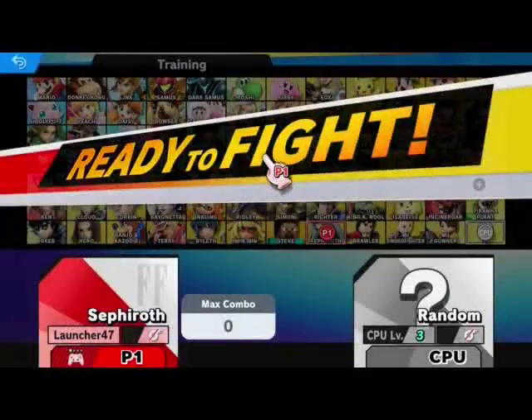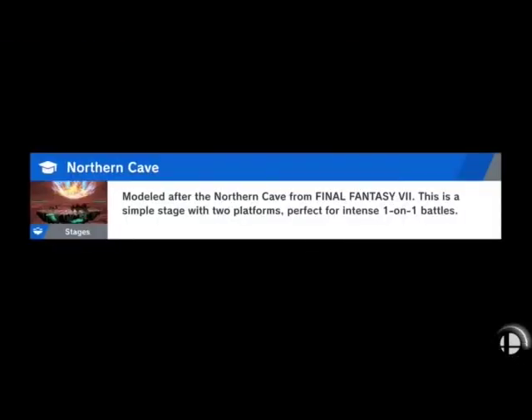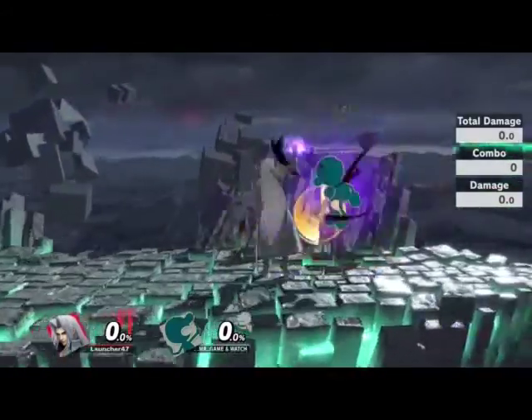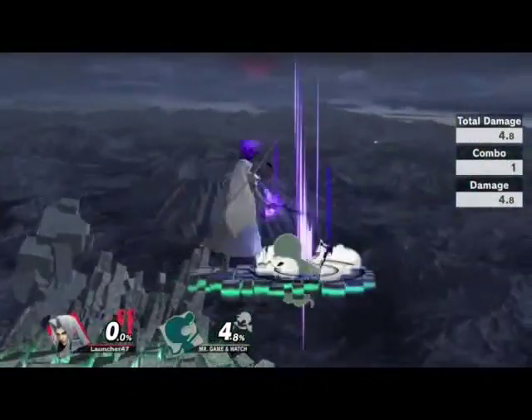You got the normal one — takes a second for it to load. Kind of like a darker version. I'll have to see all these in action. Oh, what's this one? I like this one — I saw like the little blue collar. Sakurai's team went kind of insane with this. Let's do down throw into fair. Does that combo? Down throw, fair.